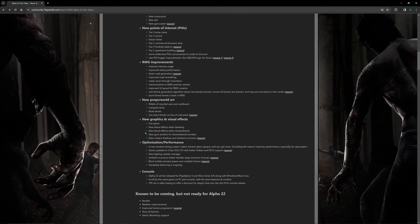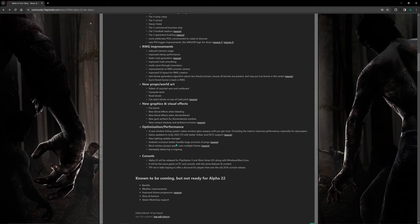New graphics and visual effects: fire, new blood effects when bleeding, new blood effects when dismembered, and new gore art tech for dismembered zombies. Maybe it's like body parts — meat and bones — coming out of dismembered limbs, similar to how the crawler zombie has bones sticking out. At the moment when you cut a leg it's just a smooth cut, but maybe now you'll see muscles and bones coming out of the dismembered parts. That would be cool. Also new contact shadows and ambient occlusion.